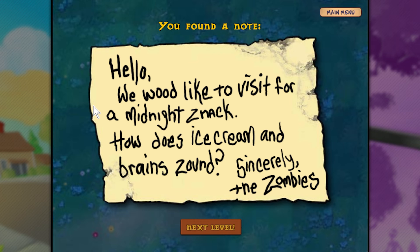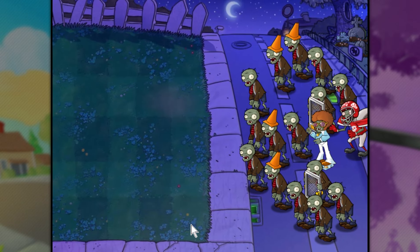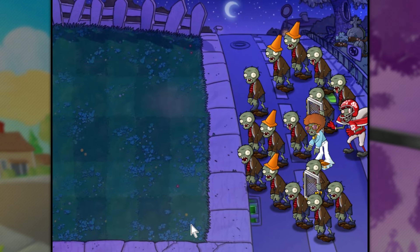Hey, what's up everyone and once again welcome back to Plants vs. Zombies. Last time we took on a few more levels in level 2 and we unlocked the Doom Shroom which has proven to be an incredible plant. And this time, after receiving this note, we're heading into the last level of level 2. I don't know what to expect here, let's see.